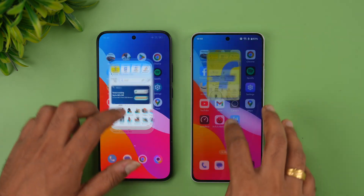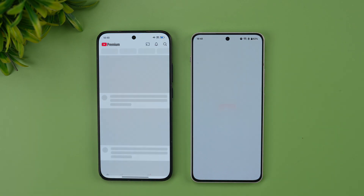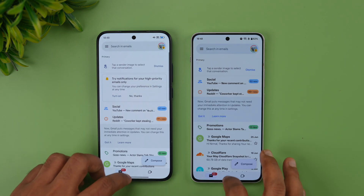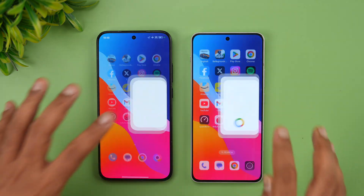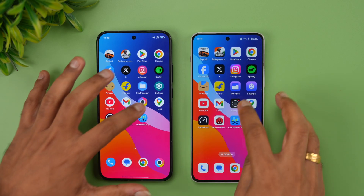Flipkart — Poco is faster. File Manager — OnePlus is faster. Settings — OnePlus is faster. YouTube — Poco was slightly faster but not by a huge margin. Gmail — Poco is faster. Camera — exactly the same time. Maps — exactly the same time. It's a closely fought battle in terms of app opening; both were pretty good.